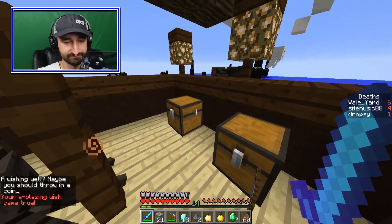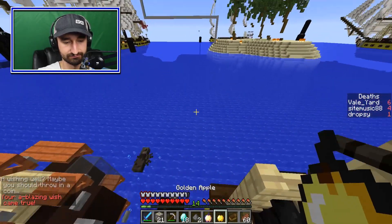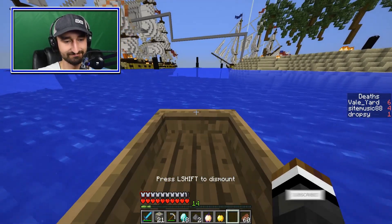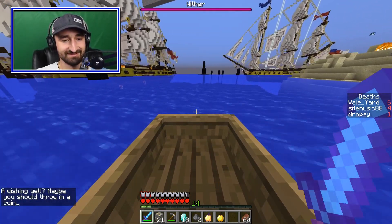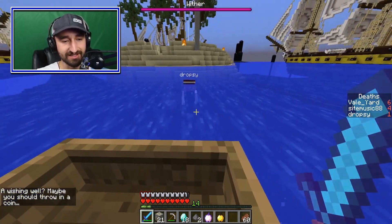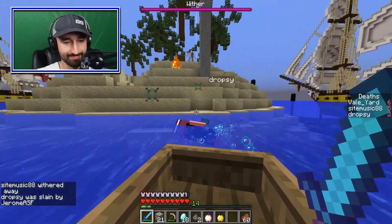Thank you — all right, I'm killing this wither. Vale, you have the worst luck ever. I was doing fine, and then — yep. There's a ghast underwater. Didn't know that worked. I shot a fireball back at the ghast underwater and he died. The blaze underwater actually did just die.